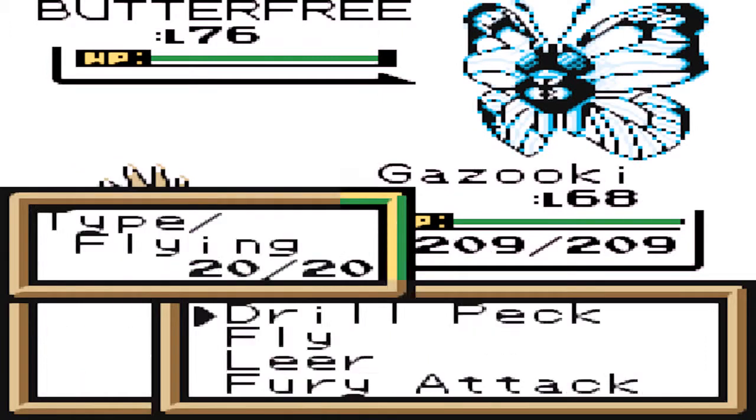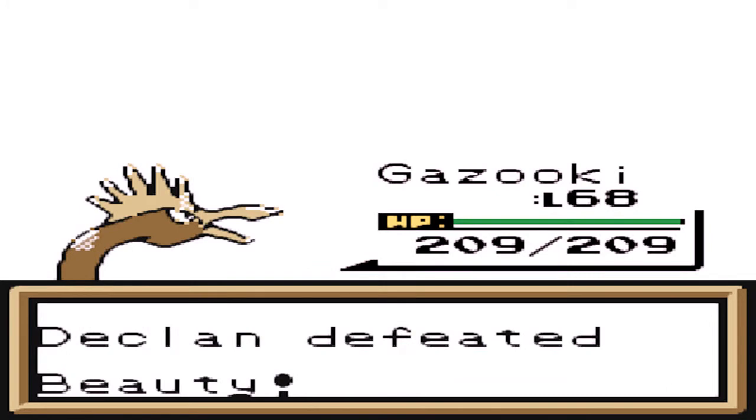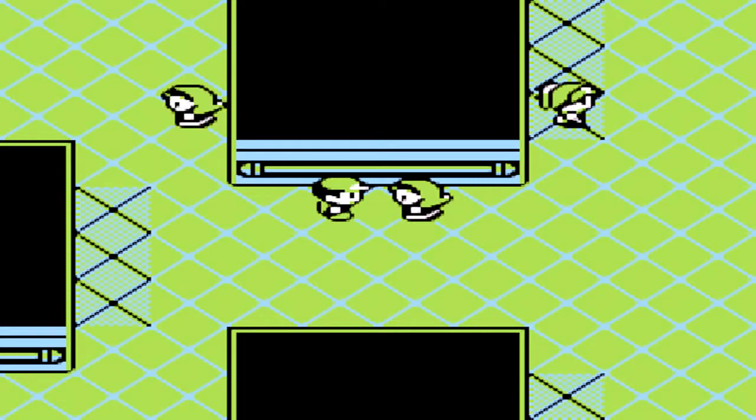Let's try for Gazuki. I know JJ could Rock Slide it and everything, but I'm really annoyed with his status. And I know JJ's probably going to be slower than it, so basically Gazuki is going to be faster anyway. I think I might go off-screen here and quickly heal the team.